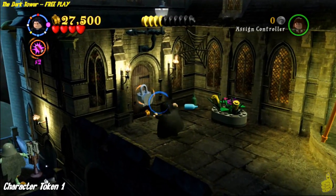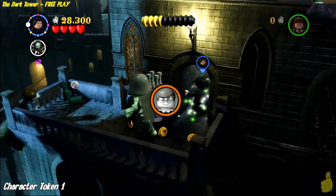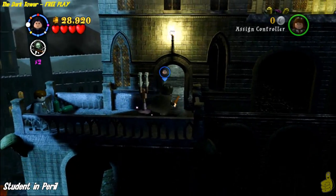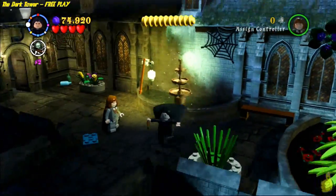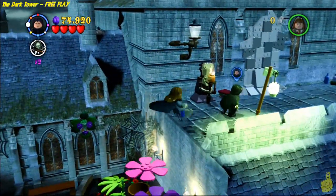Now over on the left-hand side, you've probably noticed that there's a Student in Peril down below. Pull out your Dementor Be Gone spray and bust open that lock with Reducto. Slide on down and take out that Dementor waiting down there. You'll not only get a character token, but the Student in Peril as well. There are also a couple purple and blue studs around the fountain — make sure you grab those on the way out.